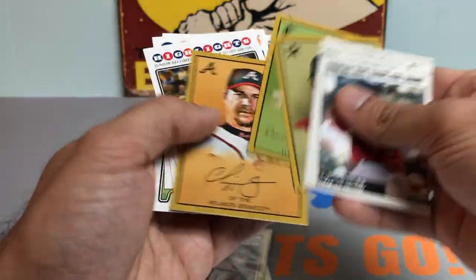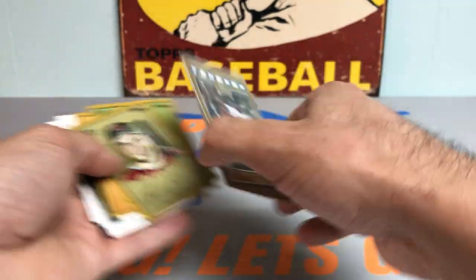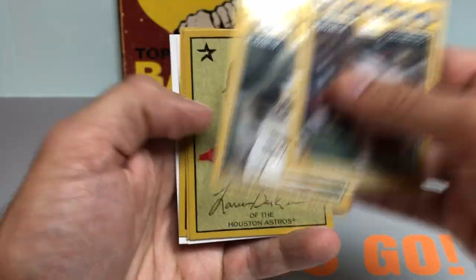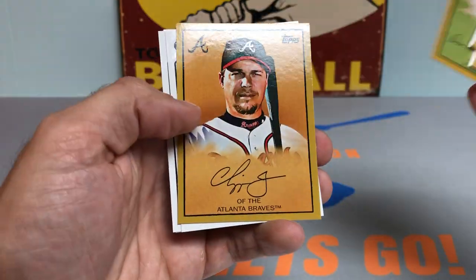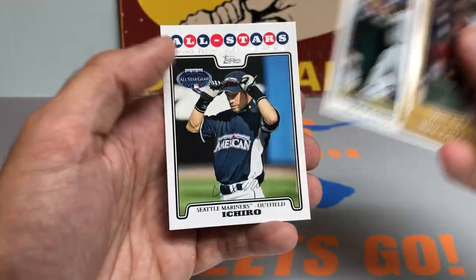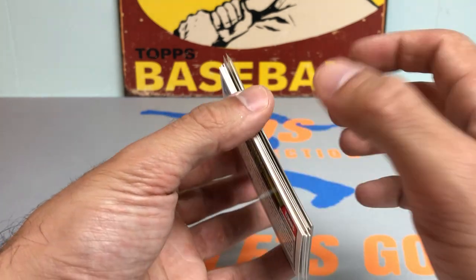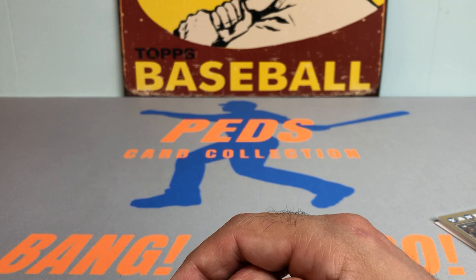I would do it all over again. Here are some of the better cards we got: the two gold cards serial numbered 2008 — Wilson Betemit and Doug Mirabelli. Lance Berkman, Dan Uggla, Chipper Jones, Ken Griffey Jr., Matt Joyce rookie card, and the Ichiro to round that out. Thanks so much for watching. Let me know what you think in the comments below, hook me up with a like if you enjoyed this video, and I'll catch you on the next one. Peds Card Collection out. Take care.